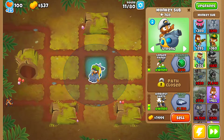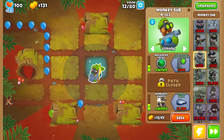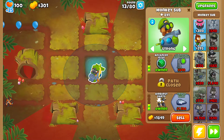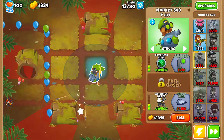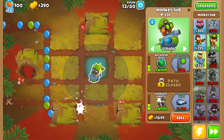After sub 0-0-2, just get it to 1-0-2, then 2-0-2, then 3-0-2, and then 4-0-2. For the camo bloon in round 24, you're gonna need to submerge your sub first. Once you can reveal that camo bloon, then just set the sub again to strong.